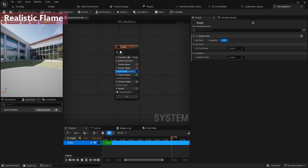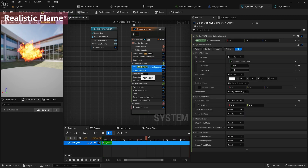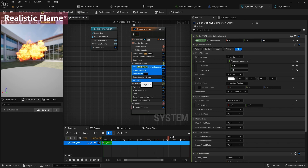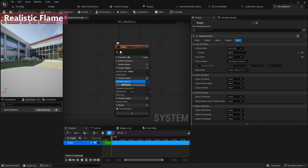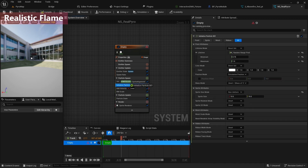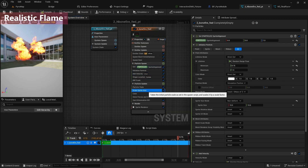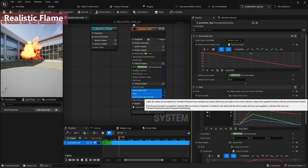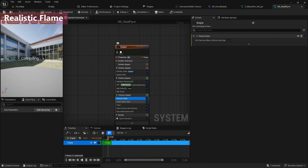I'll also copy the sprite alignment, initialize particle, add velocity, and scale, then paste them under the initialize particle. The first initialize particle I don't need, so I'll delete it. I'll move the initialize particle to the top of the particle spawn. I'll also select the sprite size color and copy it, then paste it under the particle state.